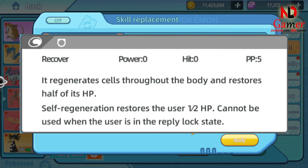Recover cannot be used when the Pokémon is in a locked state, such as when affected by conditions like Paralysis. Benefits of using Recover include increased battle endurance — by restoring HP, Recover allows the Pokémon to stay in the fight longer, providing opportunities for teammates to attack or use other moves. It also helps keep the Pokémon in a healthy state, ready for prolonged battles. Recover is a highly versatile move, suitable for a wide range of Pokémon, from powerful attackers to those with supportive roles.